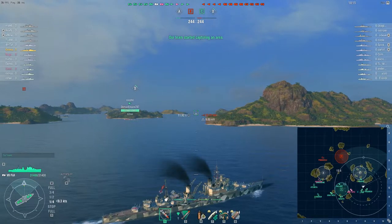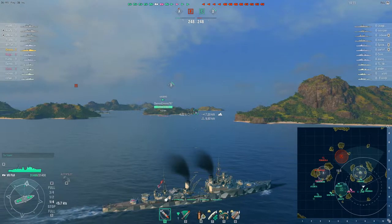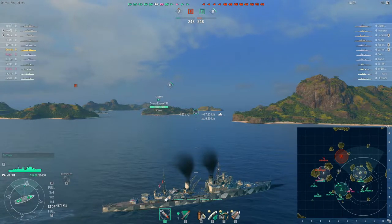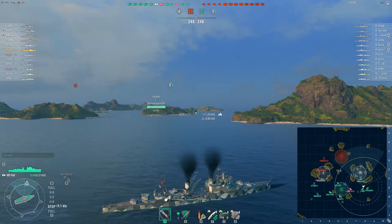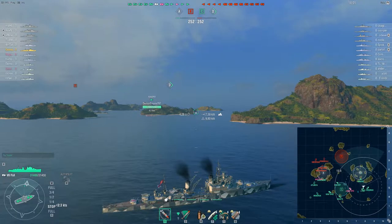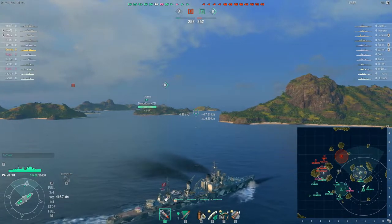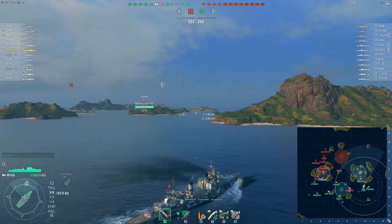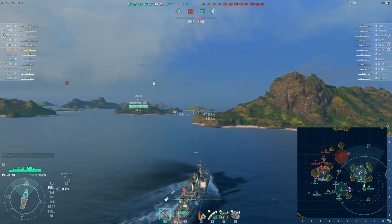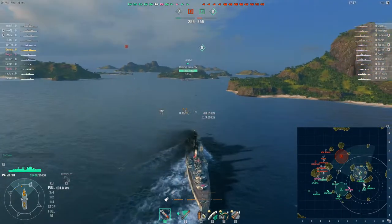What you're going to find in most domination matches: the destroyers are going to run for the caps first — you can see the Kagero is taking D. Usually the cruisers follow right behind the destroyers, but because cruisers have a much larger detection range, the destroyers will be right in front of you but you won't see them. It's the cruisers you're going to see first, and they're going to be your first targets most of the time.